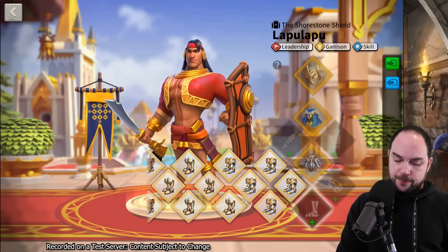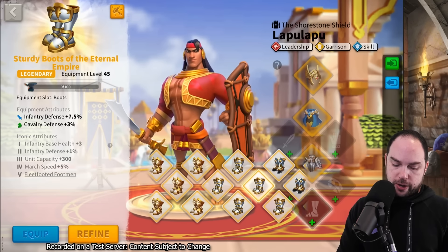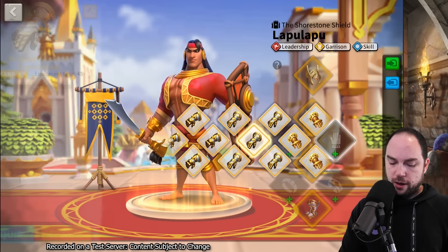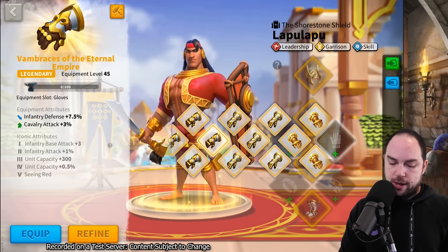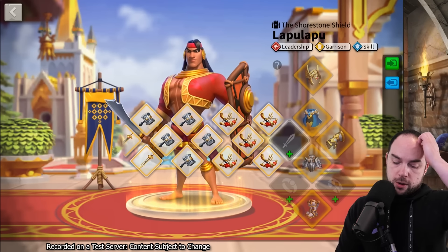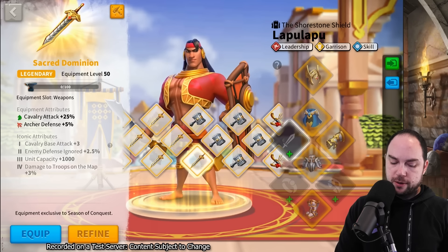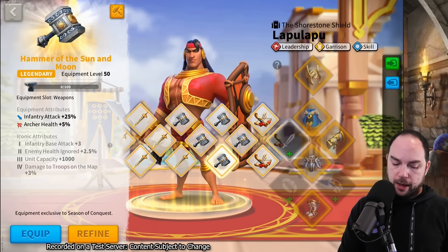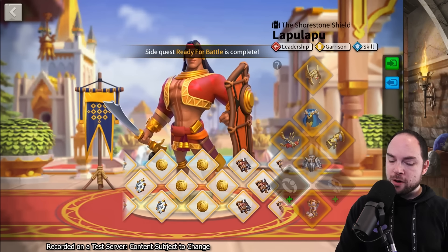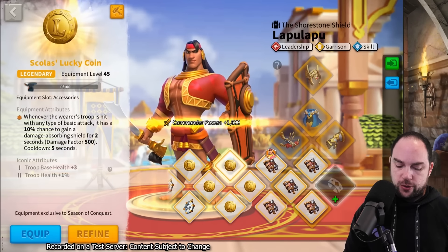So we go for infantry set boots here - the eternal empire boots - there's eternal empire gloves cooking up. Then from here you can do a weapon. What weapon do I want? Technically it's the one with the most defense and health that would be the best here. I'm probably getting swarmed though, vengeance and coin.